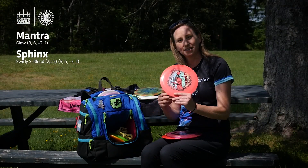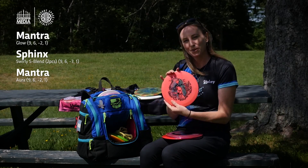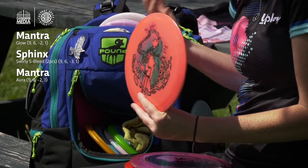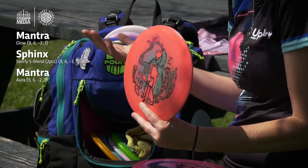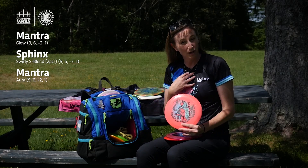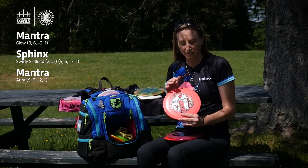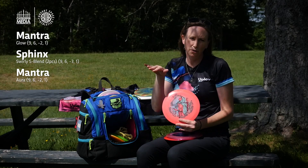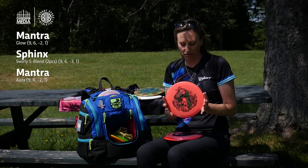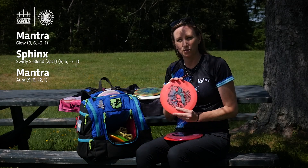And back to another different plastic Mantra. I love the stamp on this one, and I always tell people if you like the way the stamp looks on your disc, you might throw it better. If you love something, you treat it a little better, and so I just love this one on the Aura plastic. It's also a little bit more stable than my glowy Mantra, and it flies differently than the Sphinxes. I can get some flip up to flat on this one, but it'll finish harder than a Sphinx, and that is something different for the Mantra mold. I'm used to it being super understable where I can depend on this one to finish for me.